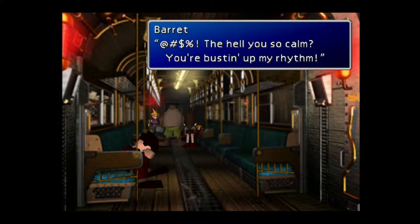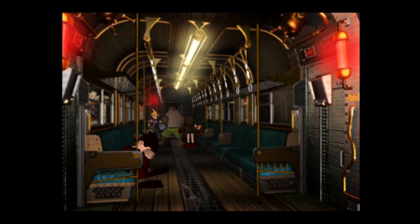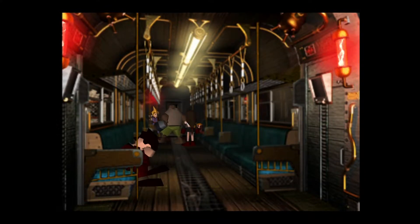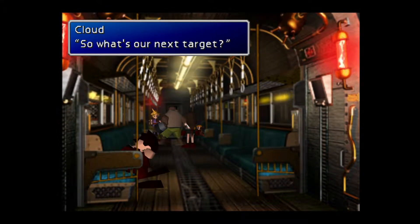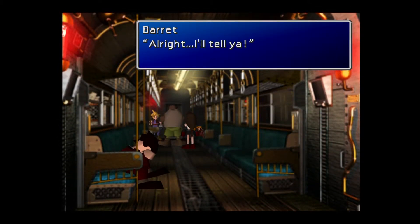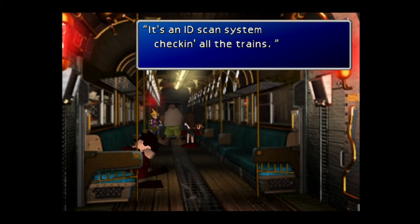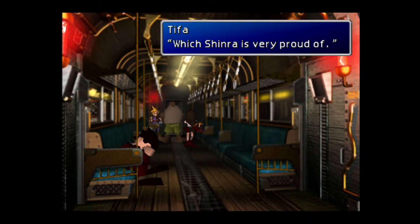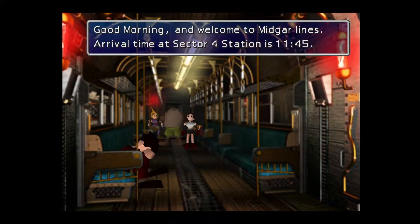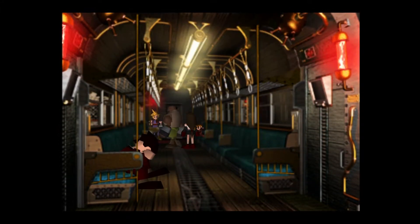Looks like they're just finished getting in cars — we're finally leaving. So what's our next target? Listen to Mr. Serious about his work. There's a security checkpoint at the top plate — this ID scan system checks all the trains, and Shinra is very proud of it. We can't use our fake IDs anymore. That means we've only got three more minutes to the ID checkpoint.